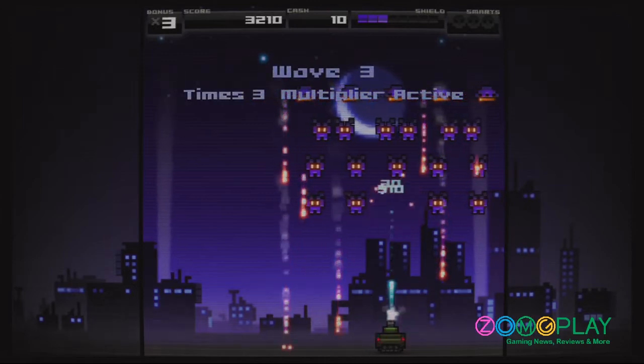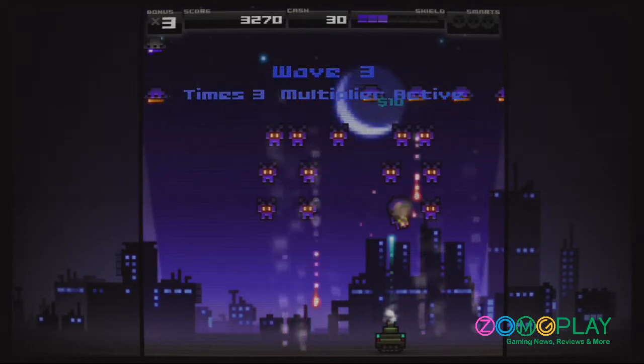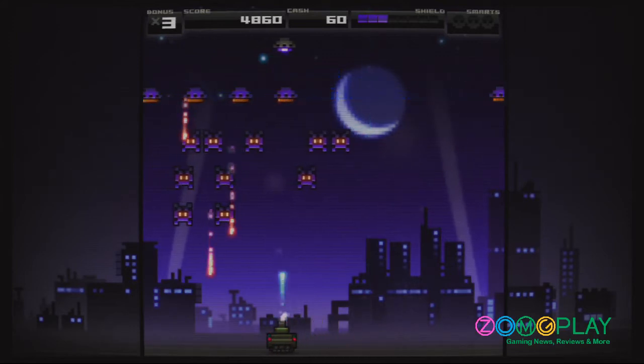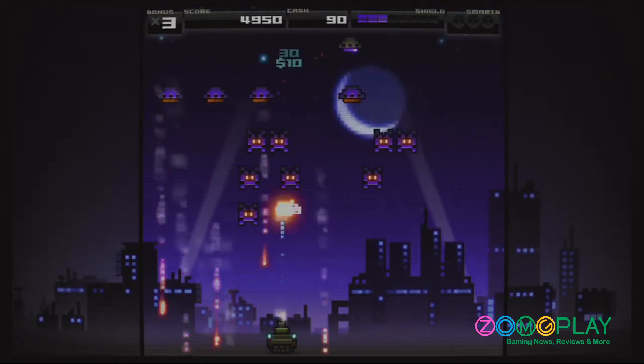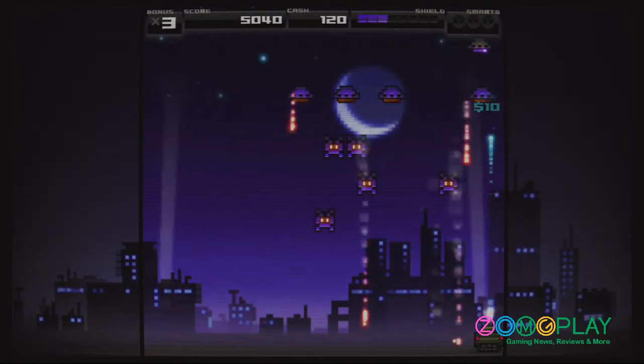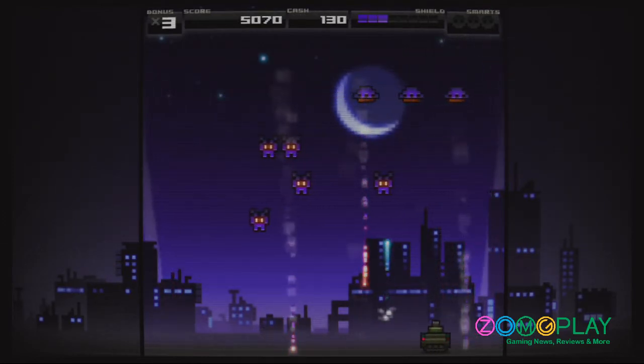What's also quite interesting is that when you shoot down certain alien spaceships, you may end up damaging them so that they fall to the ground. If this occurs, you can shoot them again to obtain some additional bonus skill shots, so you get more points that way as well.